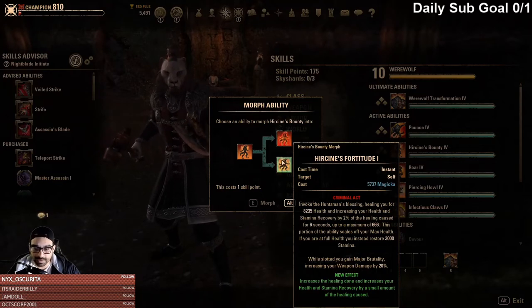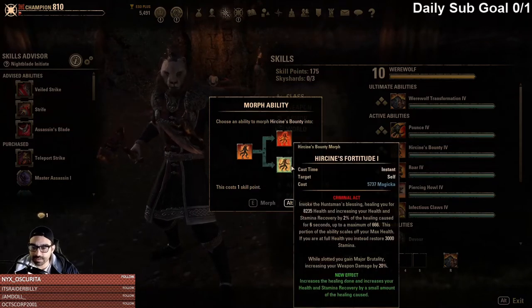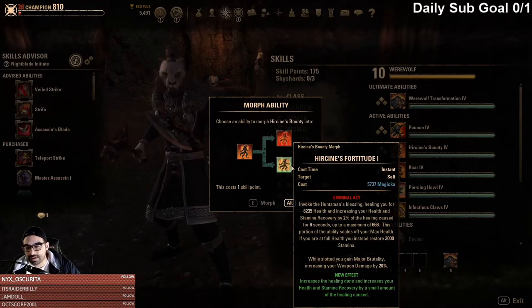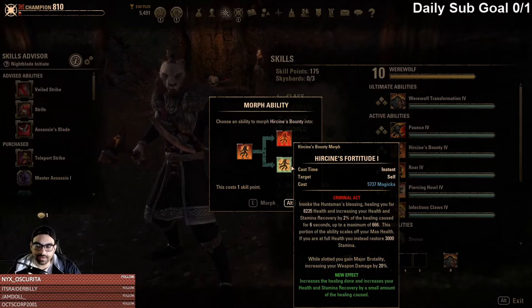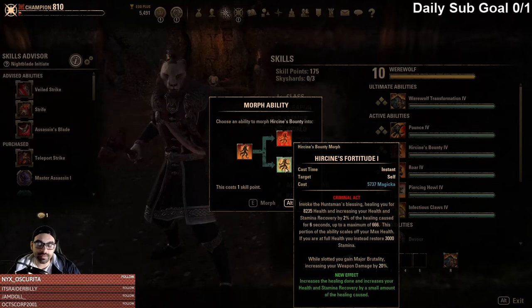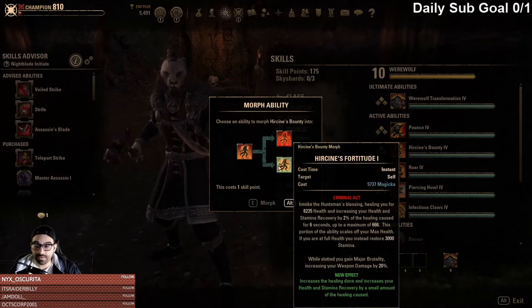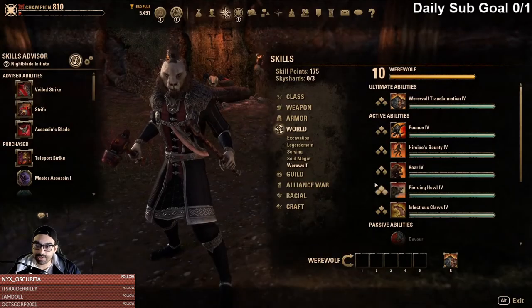The other morph change — the base gives you extra stamina on the heal. The difference with Herstein's Fortitude is it increases the healing done and increases your health and stamina recovery by a small percentage of the heal caused. It gives you that percentage of the heal to your recovery. It's a bit lackluster, but either way it gives you recovery. If you're full HP, you gain 3,000 stamina, and this morph gives you both the stamina as well as stamina regen.